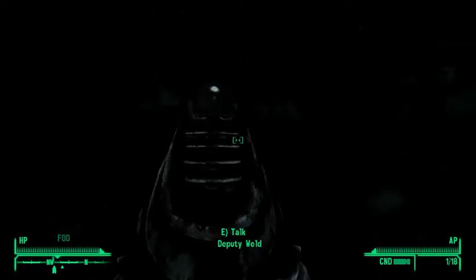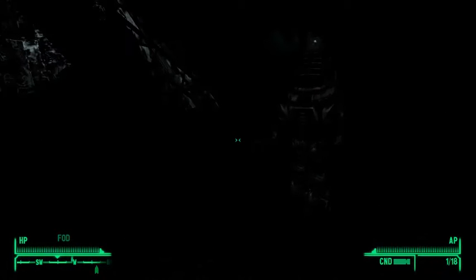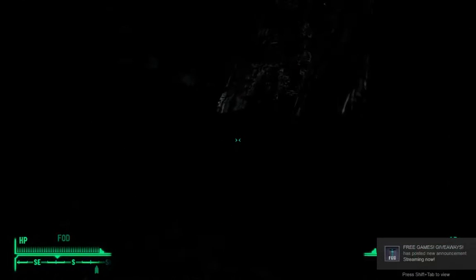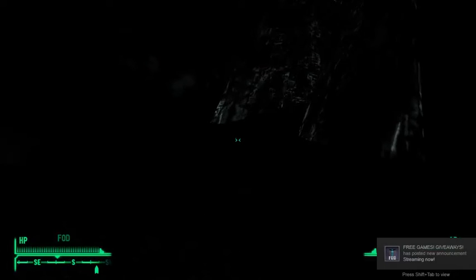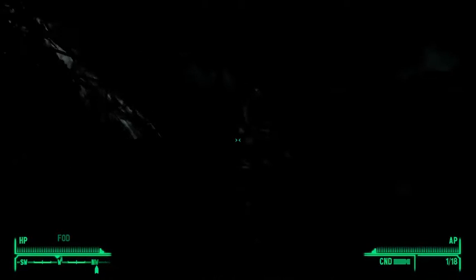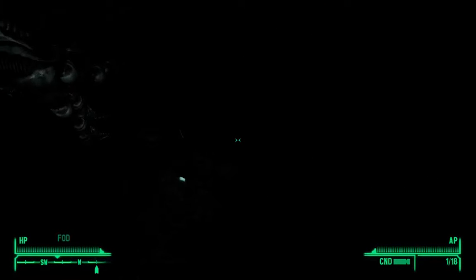Everything looks cool. Look at him — he looks shiny in the tower. Oh, you can see the Skype notifications in the bottom right — I forgot to turn off Skype notifications. I don't care about the free giveaways. Anyway, you can just see how useless your Pip-Boy light is — see, it's on, it's on. There's off. That was on.